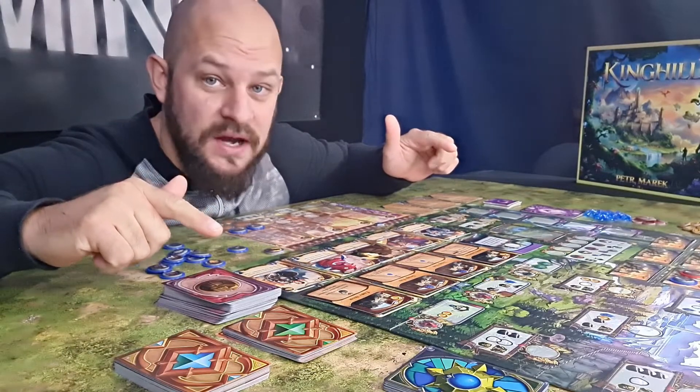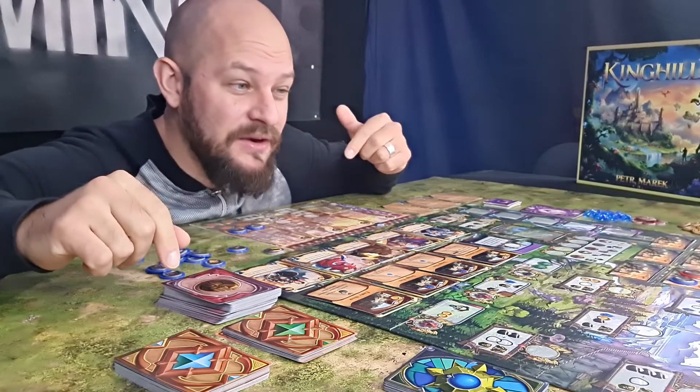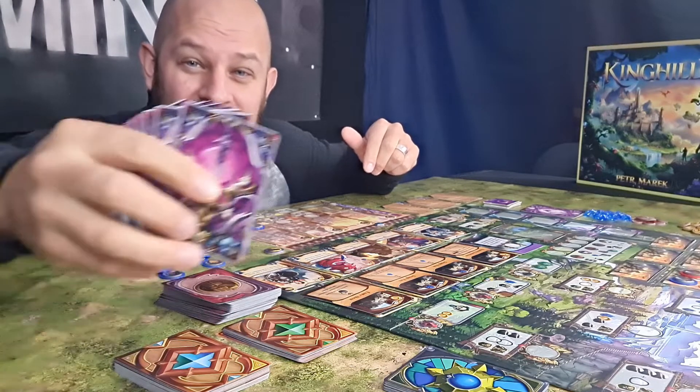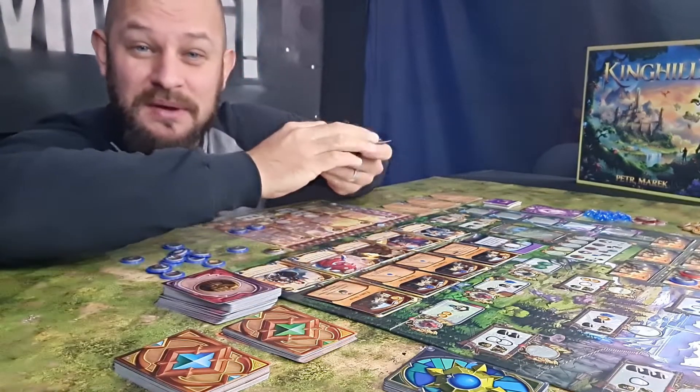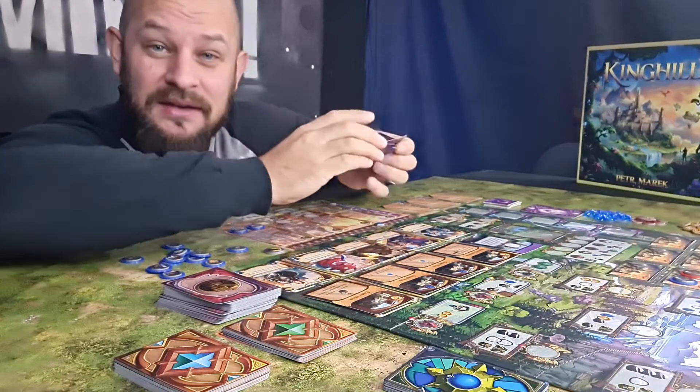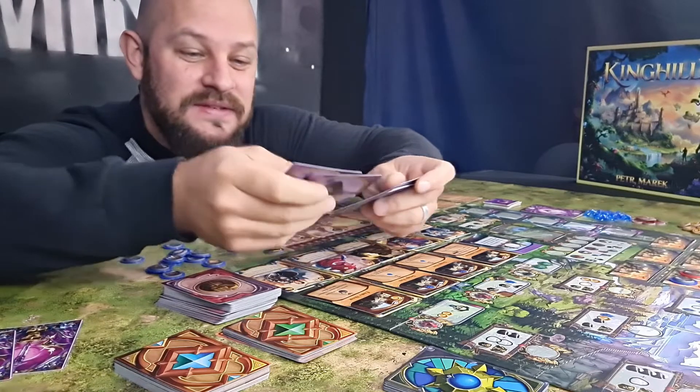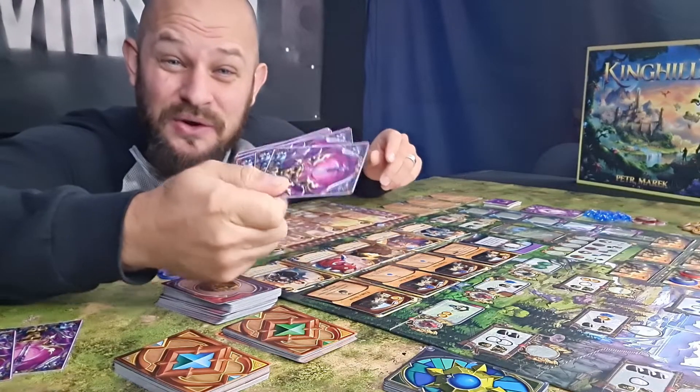Once this setup is done we need to give each player two hero cards. The hero cards are the ones looking like this. We mix them up really well and then each player draws two of the cards. The rest of the cards will not be used during this game.